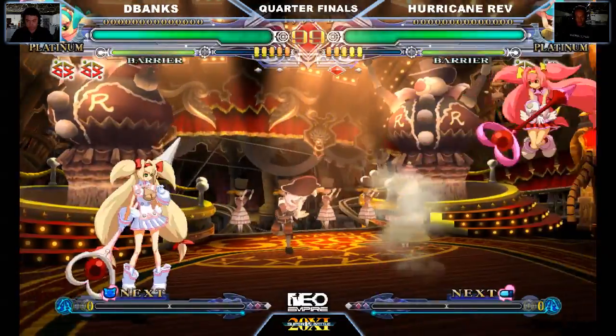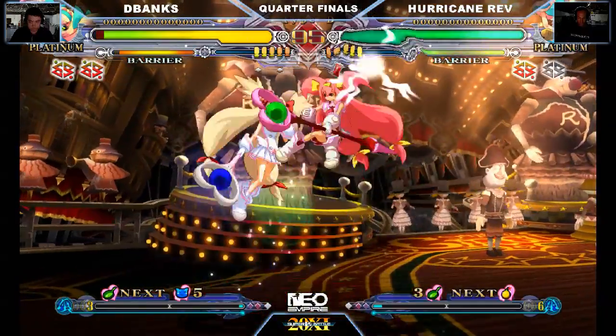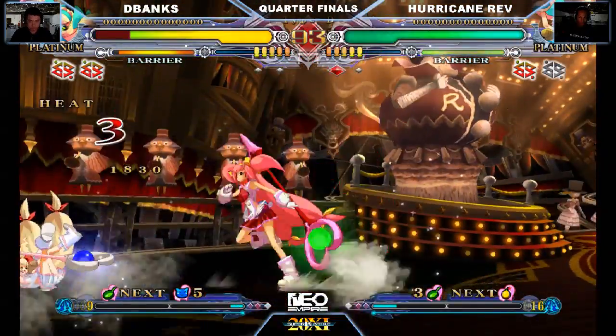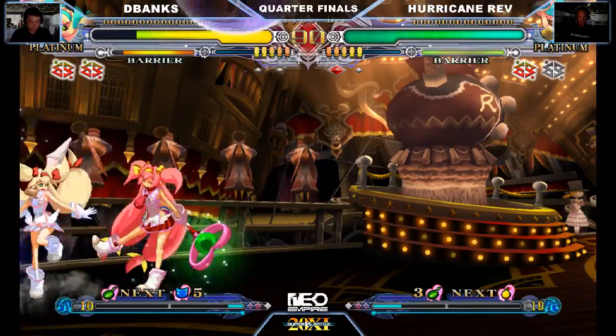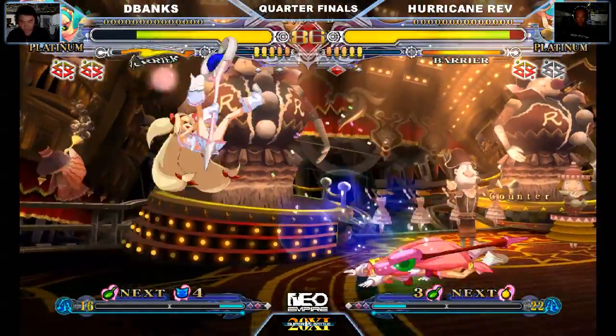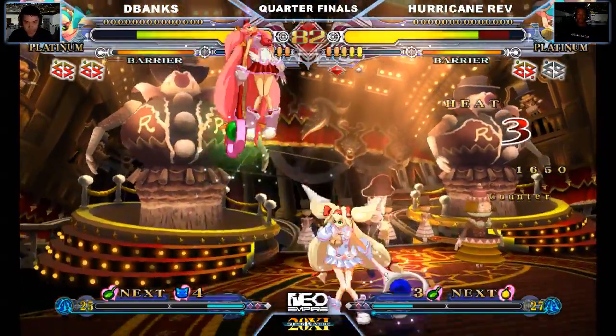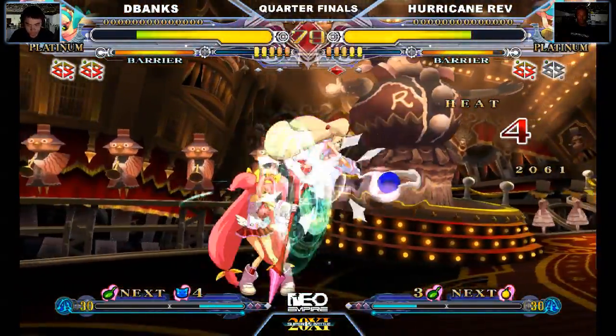First game goes to Hurricane Rev. Played very well for him. Cat missiles — very good. Overhead into the corner. The cat hammer — it's got amazing range. Can be used in the air as well as rapid cancelled. It's an exceptionally good move.